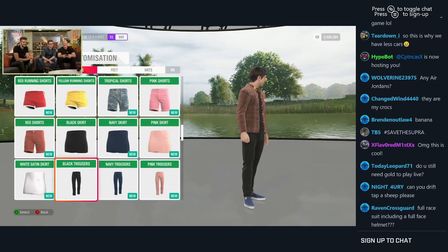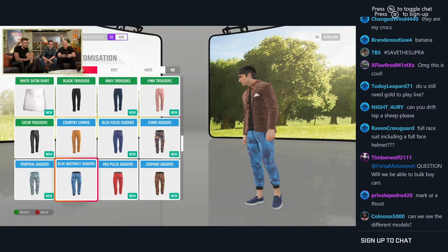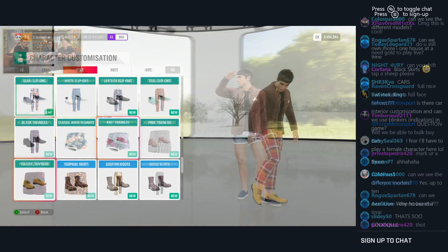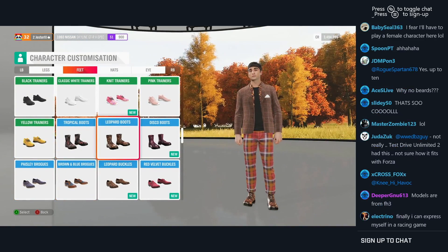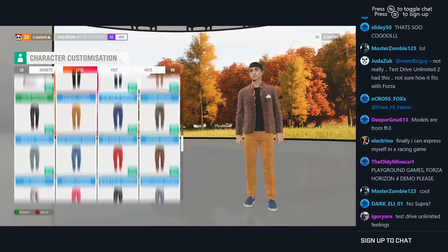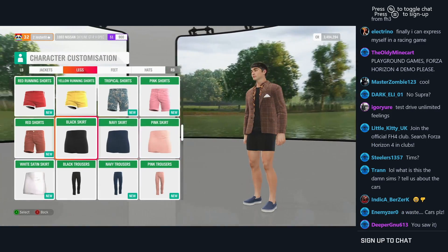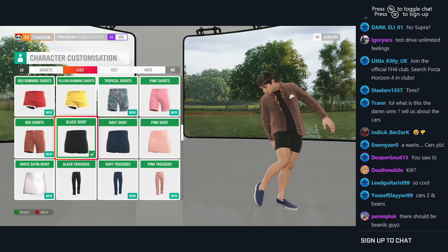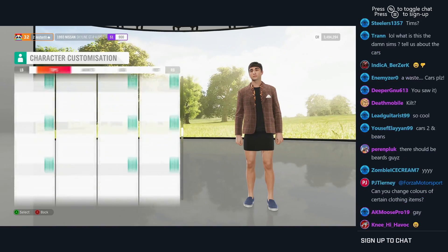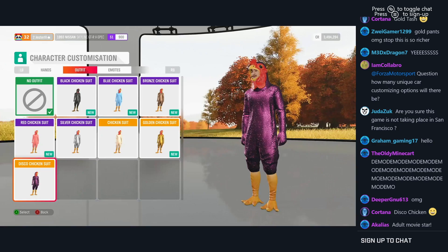Someone commented in the stream asking if guys can wear skirts or dresses in the game, and the host gave a very interesting answer. He said accessibility and inclusivity is super important to them — they don't specify gender at all. You just pick the character that resembles you and pick the clothes you want, with no limitations. Essentially, there are no gender restrictions on clothing in Forza Horizon 4.